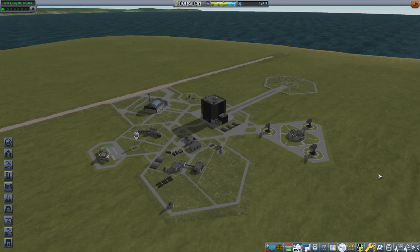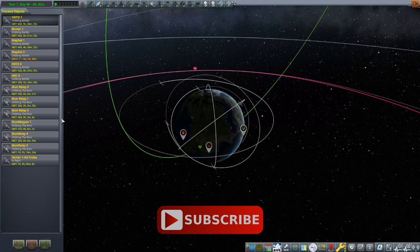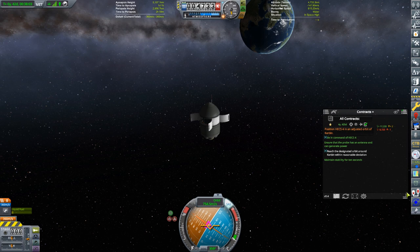We grabbed those and we're off. Let's get out to the Hex 4 right away. How about if I select probes rather than relays? There we go — Hex 4 is in here somewhere. I always have to be careful with picking up these adjust-the-orbit missions; I want to make sure the satellite has enough delta-V to do it. I don't want to grab one and then find out I don't have the fuel.